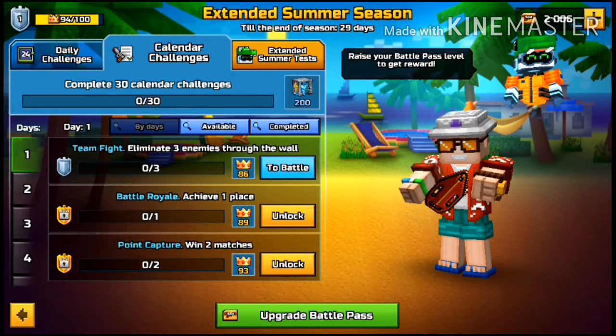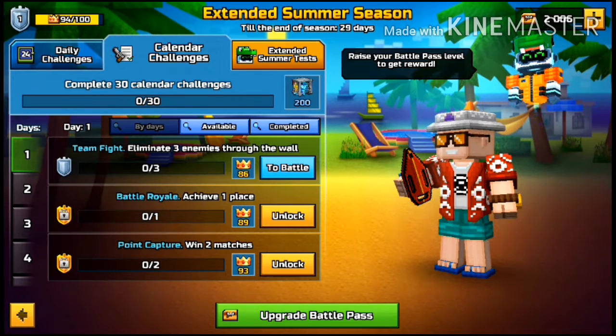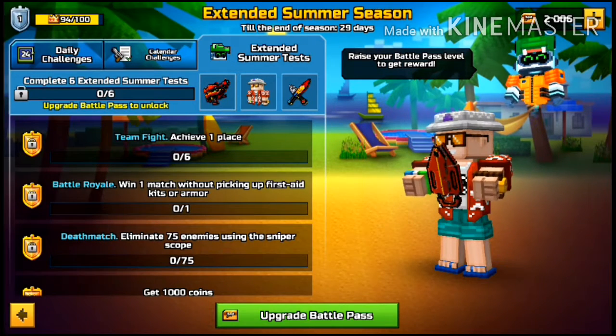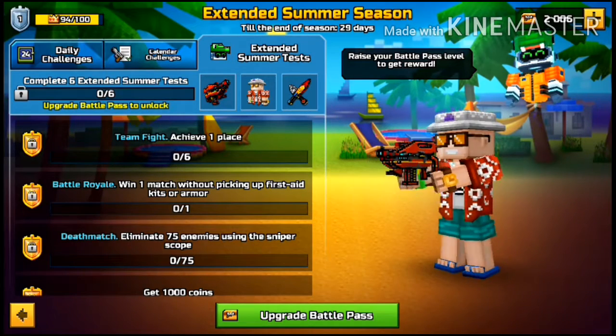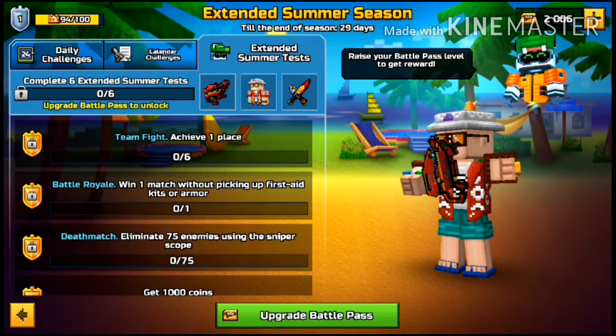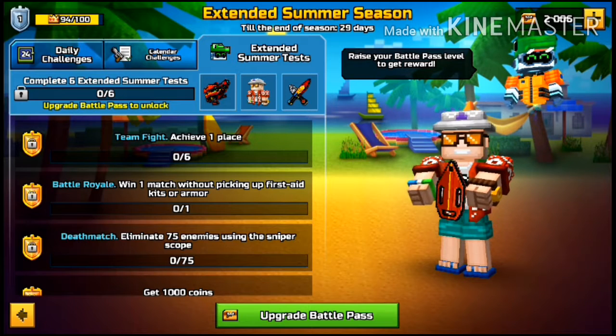Same challenges as always — same 200 gems and 300 coins. Same challenges for Battle Royale, same challenges for the season. They call them tests now, not challenges, but it's the same as it was before. Except for team fights — you now need to achieve 6 first places instead of 7.